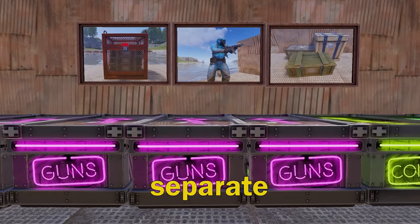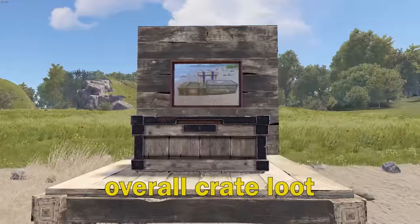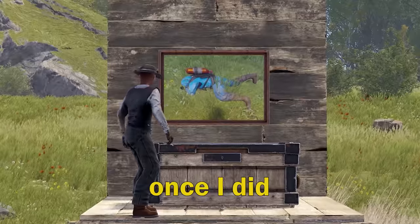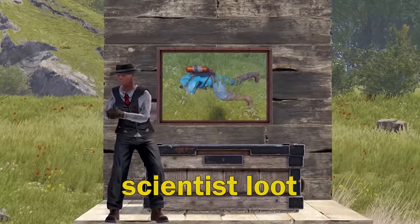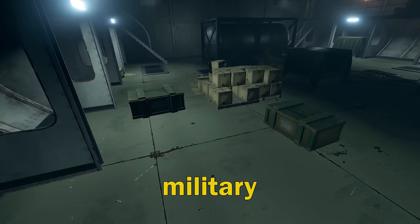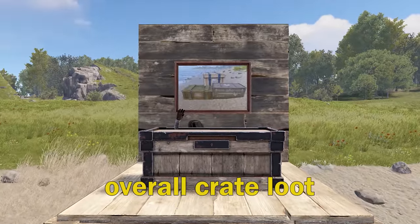First, I had to separate the received loot into 3 categories: loot received from the scientists, overall crate loot, and the hackable crates. First, I cleared all of the scientists. Once I did that, I moved the received loot into the boxes placed for scientist loot. Once I was done with that, I came back and looted the overall crates — those include elite, military, and normal crates — and moved the received loot into boxes placed for overall crate loot.